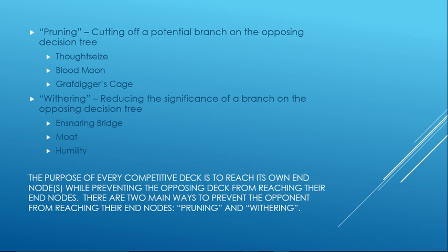Next, there is Withering — that's where you reduce the significance of a branch on the opposing decision tree. For example, Ensnaring Bridge doesn't stop the opponent from playing creatures, it just stops the effectiveness of those creatures once they are played. So the decision to play a creature is still there on the decision tree, but it stops the effectiveness of that creature. Moat does a similar thing. Humility is a really good example of Withering — it allows the creature to be played entirely, but now the creature is almost worthless in a lot of cases.